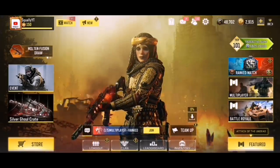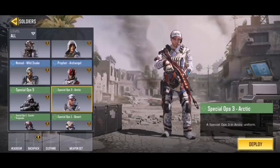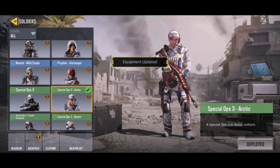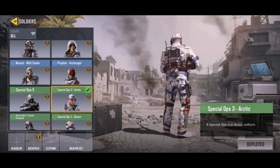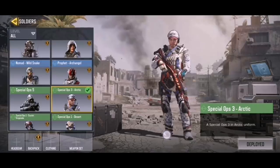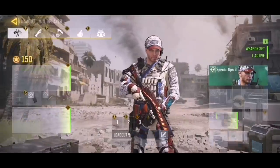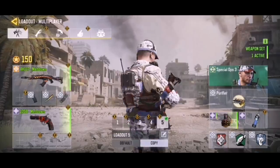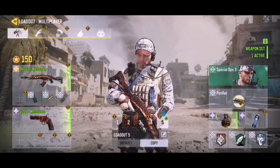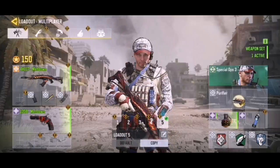The very first skin on the list is a character skin in the credit store — Special Ops 3 Arctic. I know a lot of people do not like this skin, but in my opinion, for what it is and for how cheap it is — being only 3,000 credits — it is super cheap, super cool, and best of all, it is free. So you cannot go wrong with that.